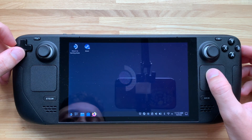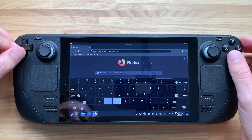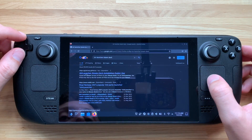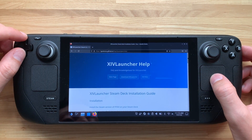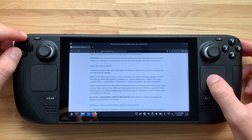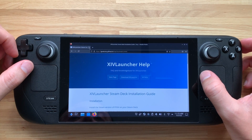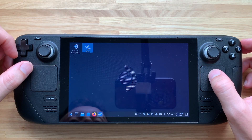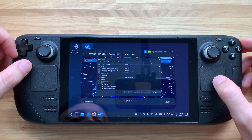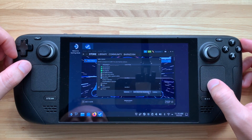Next, head over to Firefox or any web browser you have and type in 'XIV launcher Steam Deck'. Find the link from goatcorp, click on that, scroll down, and find the relevant bit of text — this is the guide I used for this process. Left-click and copy that text. Then exit out, go to Steam while still in desktop mode, go to Games > Add Non-Steam Game to My Library, find the XIV Launcher, tick the box, and hit Add Selected Programs.